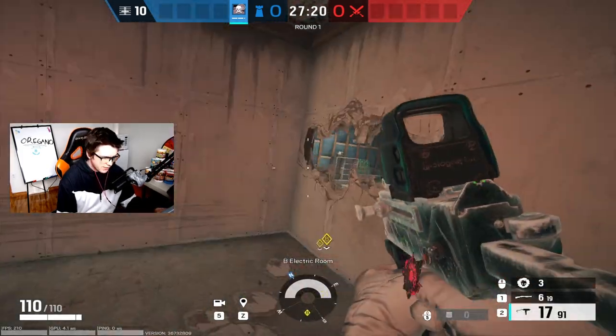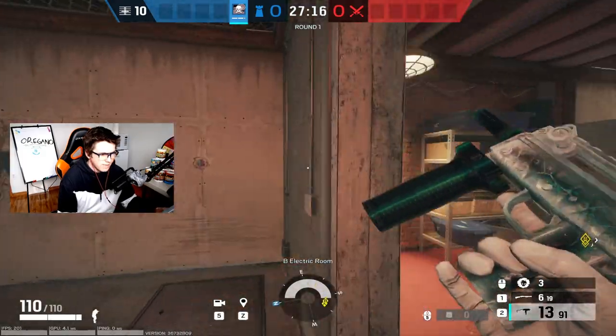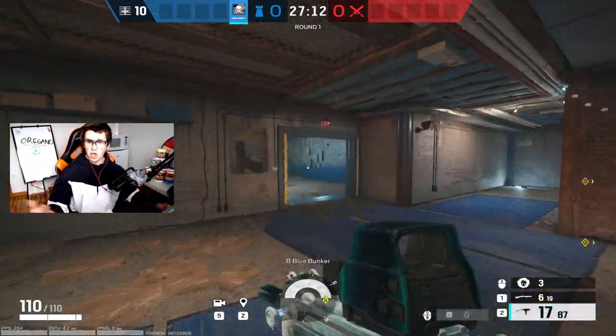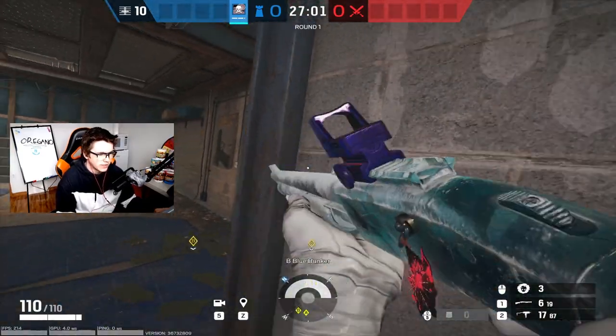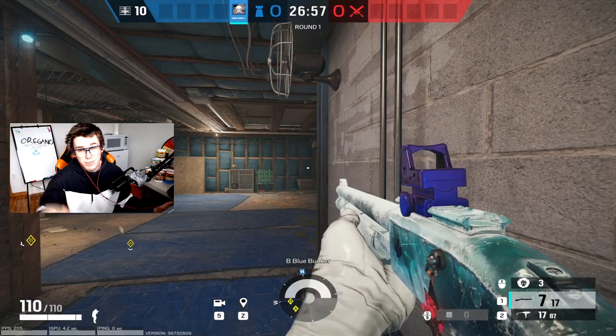Opening the e-box wall allows you to peek the bunker guys, so you have a three-way crossfire on bunker players. As an attacker pushing in the door, you've got to worry about the long angle, somebody peeking this side, somebody peeking the door, or somebody playing close like a Smoke swinging with a shotgun — which is something you could do if you're playing Smoke.